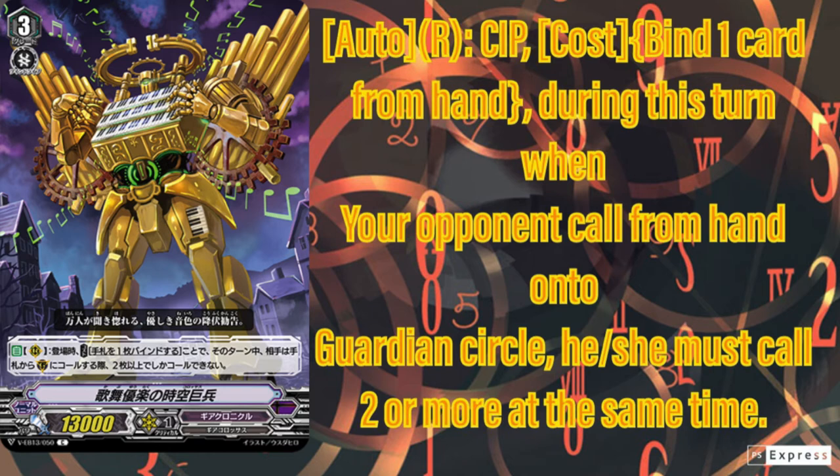Even if you do it in the middle of Gear Groovy, it's still great — you go around 6 to 7 attacks before you Time Leap the Grade 3. You can use that, then you have 7. So at the very least that's 7 cards. And the extra 5 must be 10, so 17 cards. I don't think any clan has that yet, so that's still great.